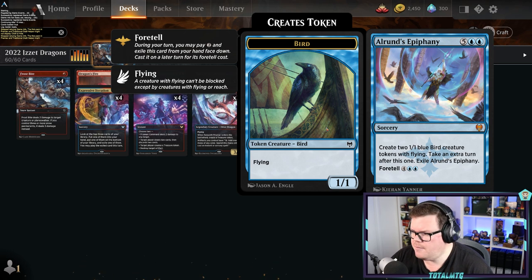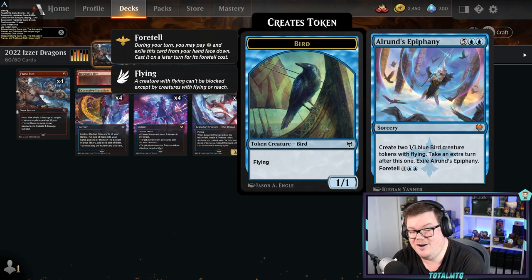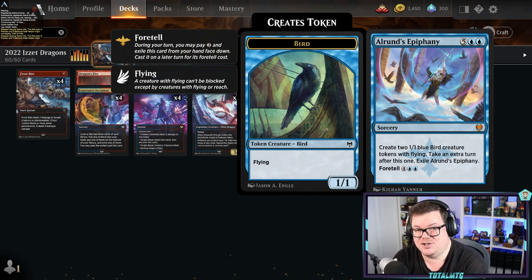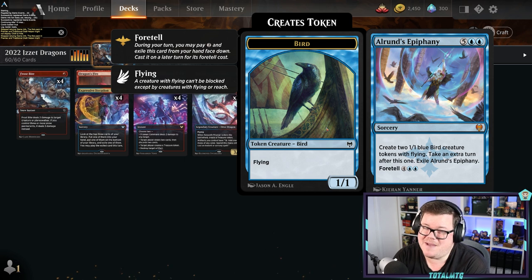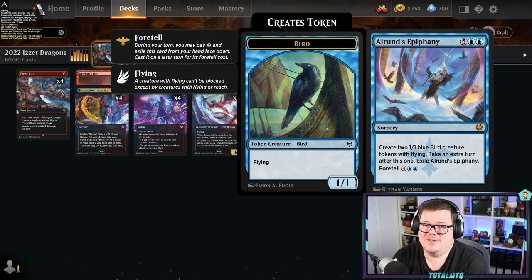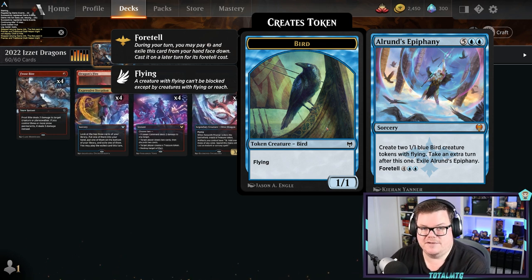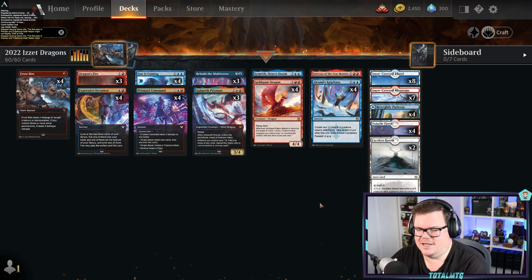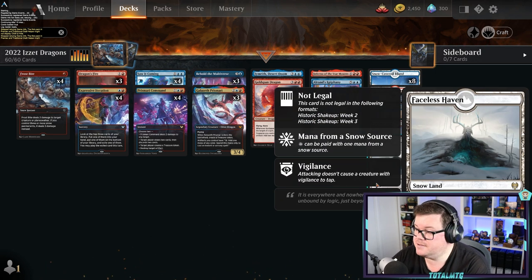Alrund's Epiphany isn't obviously dragon-related, but it's a really good card for this deck because we can potentially play it early with dragons and other cards making treasures. Taking extra turns when you've got those massive flyers is strong, and sometimes all you need is a couple of attacks to get the job done. If you can chain those extra turns, it turns out to be pretty strong.